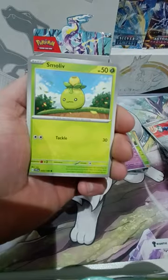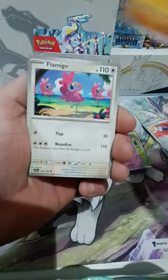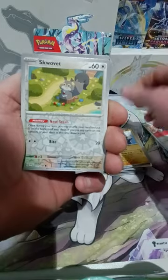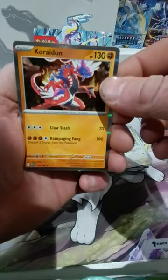Shuppet, Thedermouse, Smoliv again, Primate, Crocodile, Flamingo, Fortress. So our reverse is a Rotom. Scorvet. And Corridan holo. There you go.